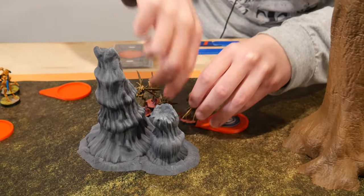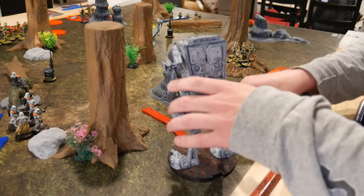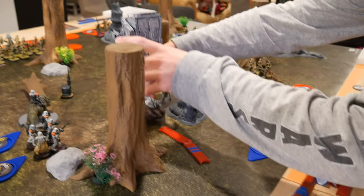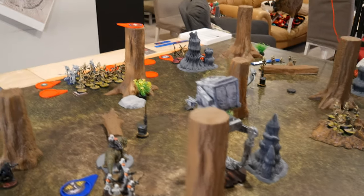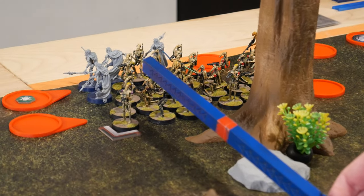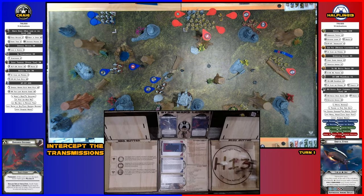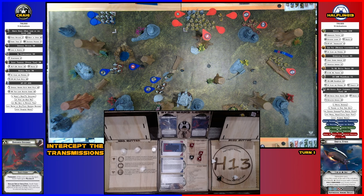Using their Geonosian speed to avoid the fight. Pulled the AT-ST — he's going to take a move and then shoot at this first squad of battle droids. The surge converts to hit, two for cover — rolling four dice, four dead.